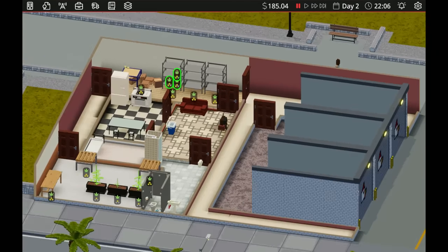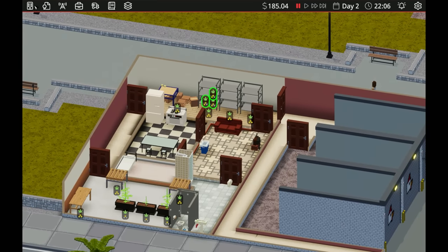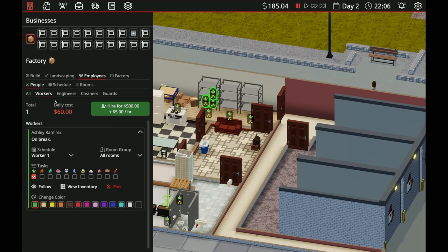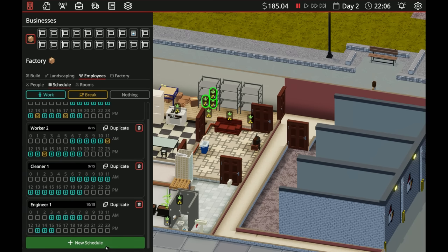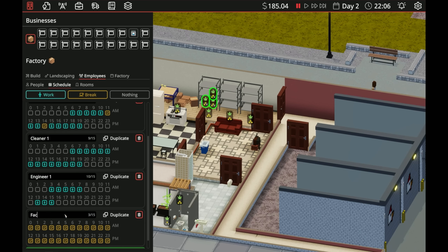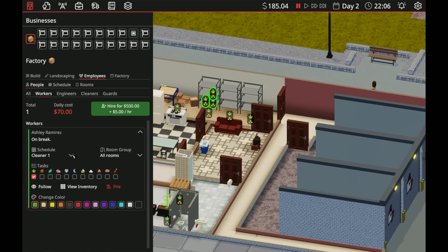I completely forgot — he's probably not working right now because he doesn't have a schedule. We need 24-hour workers here, so let's go to a new schedule — Factory Worker One. We basically need them to work all hours. I'm going to try to have him work five hours on and take an hour break. Actually the one-hour break isn't enough — we're going to have to give a two-hour break. Every four hours gets a two-hour break. The two hours seems about perfect so they can even sleep and take care of hygiene.